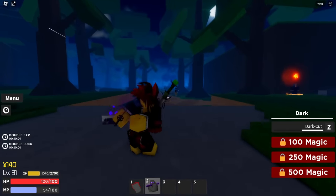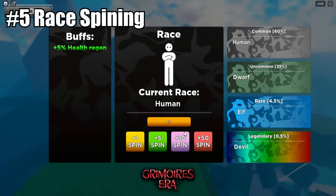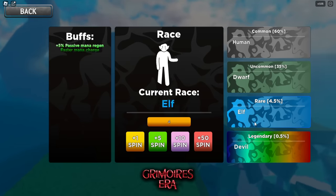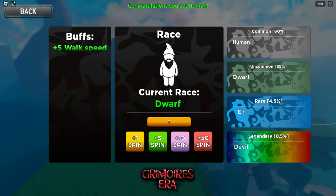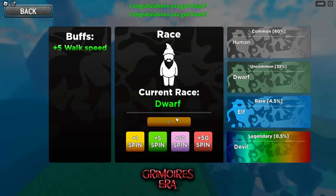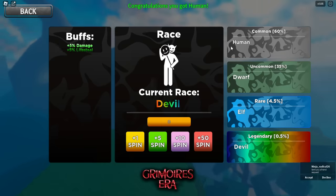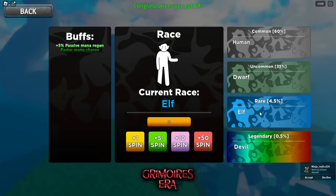If you want to spin for races, go back to the menu and click Races. You can use spins there too. There are four races: human, dwarf, elf, and devil. I spun and got dwarf (uncommon), then another dwarf, then human, and finally elf — rare! That's a great result.